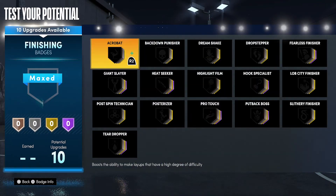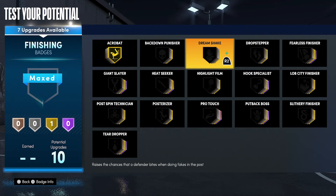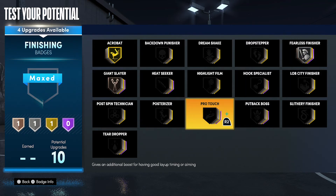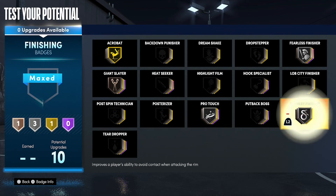Now for your badges. For your finishing badges you're going to put Acrobat on gold, Fearless Finisher on silver, Giant Slayer on bronze, Pro Touch on silver, and Slithery Finisher on silver.